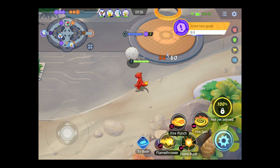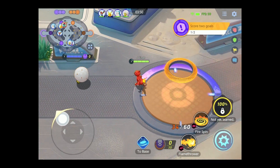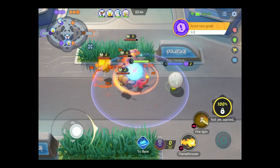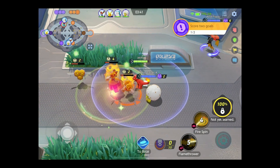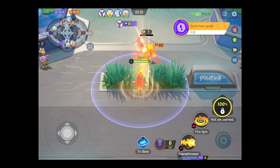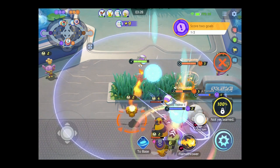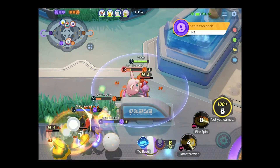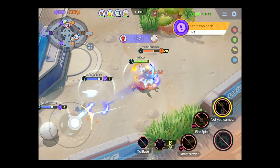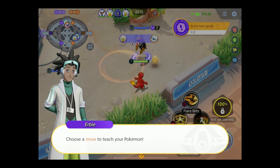Now we can get a new move — do I want Fire Punch or Flamethrower? I think I want Flamethrower. Let's score a little bit. Probably should have saved it from when I was lower on health. We can do a Fire Spin to help out. Flamethrower also does kind of a little piercing effect — that's good to know. I didn't know that would happen.